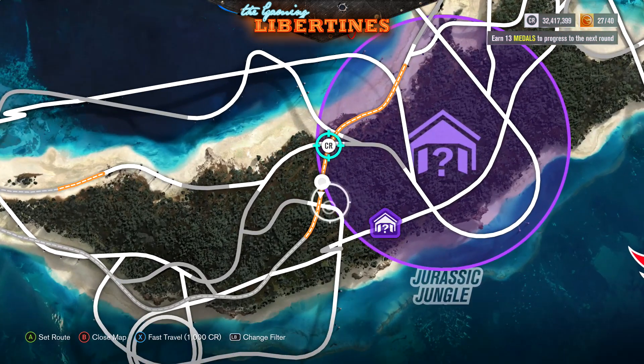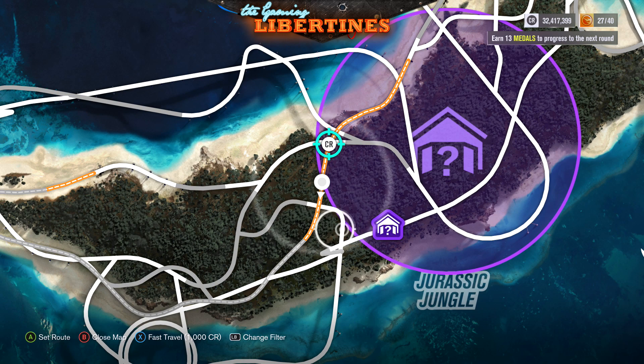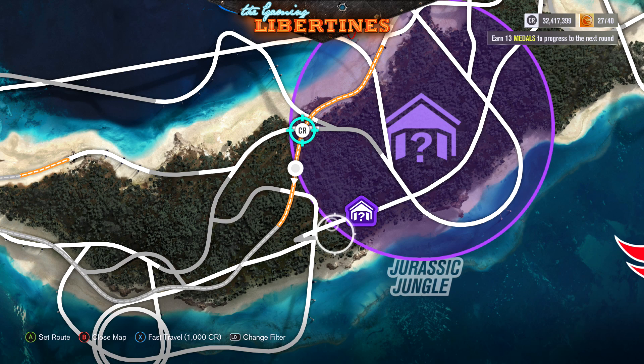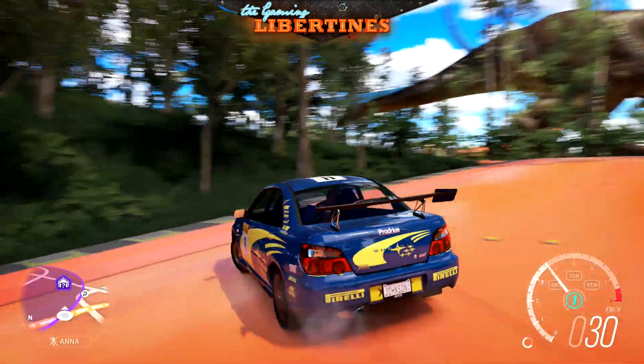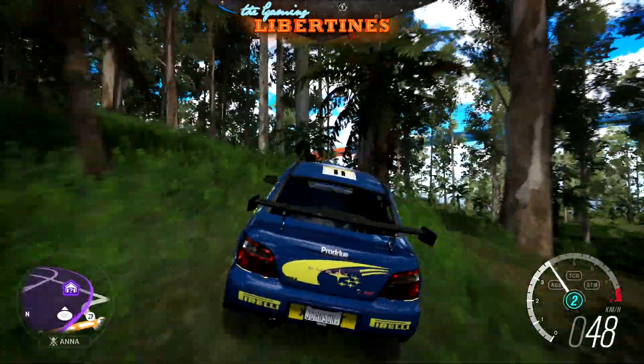To start our journey we have to fly over here so that we get below the road, because as you can see it seems like it's on the road but no, that's not true. It's at the end of this forest close to the beach. So head over there, steer to the left, and then we're going through this forest in our Subaru Impreza.